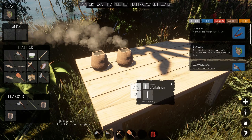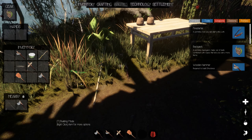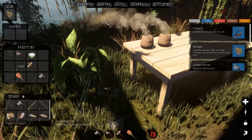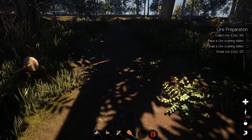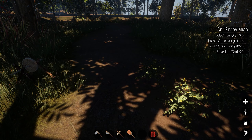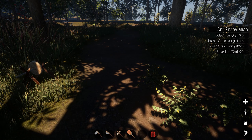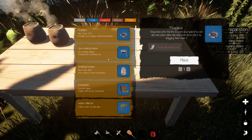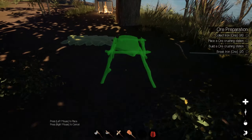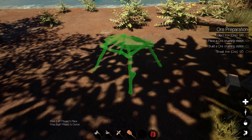I've got a lot of stuff so I'm going to start dropping some rocks on the ground. The sticks I should be dropping out in the open so I can see them better, because I may have to cut them down. The fiber rope I'll put down here as well. So now I'm going to go out and collect 10 iron ore — but I need to place a core crushing station. I'll come in here because ore processing is a bit of a process.